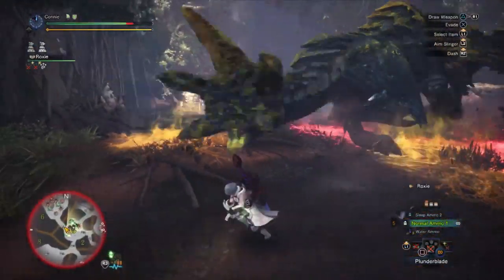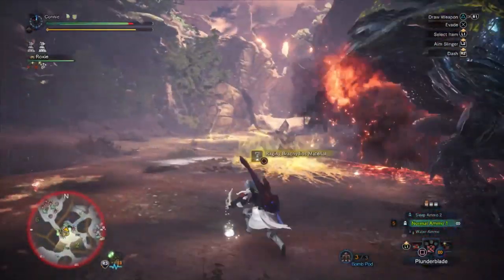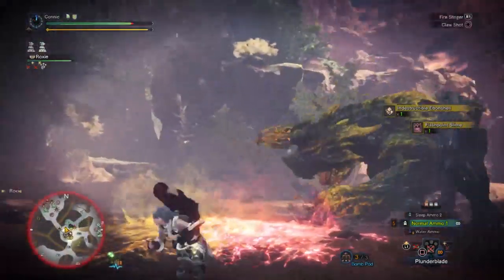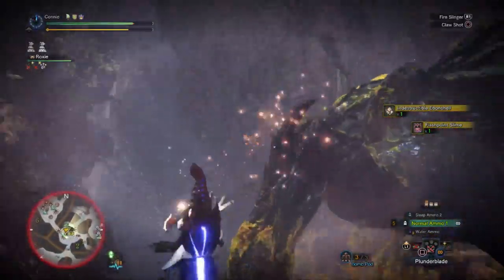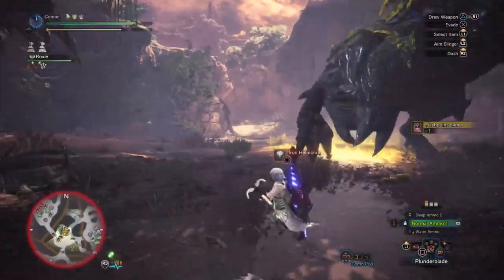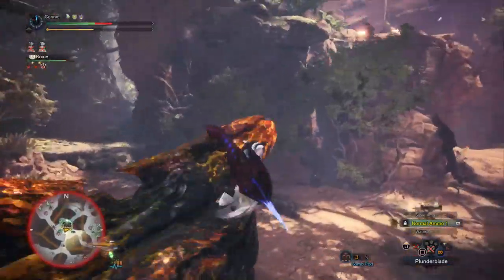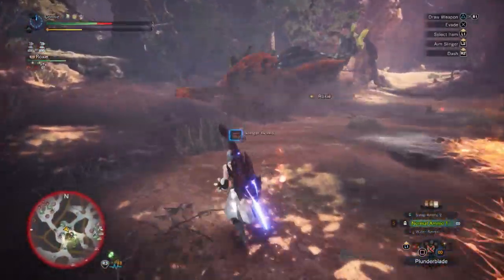I'm going to grab myself some Slinger ammo and grab the Shinies that it's dropped from the Palarang and from the Flashpoint Slime right at the start. I'm going to Flintshot it into a wall again. I'm recording this live so I'm having to react on the spot. Generally, you can Flintshot from anywhere and it'll hit a wall because it's just so big.